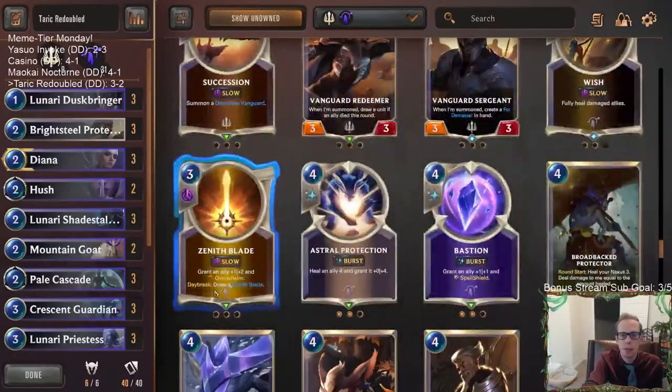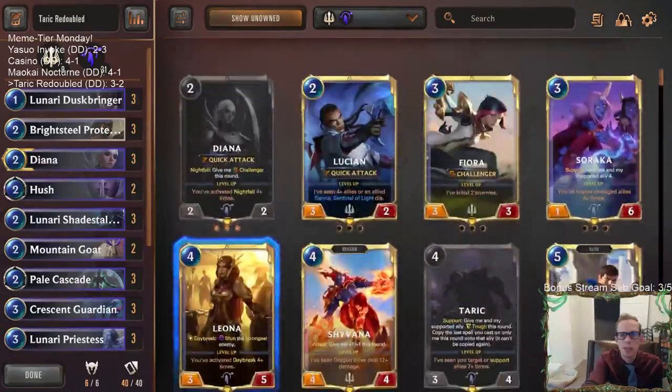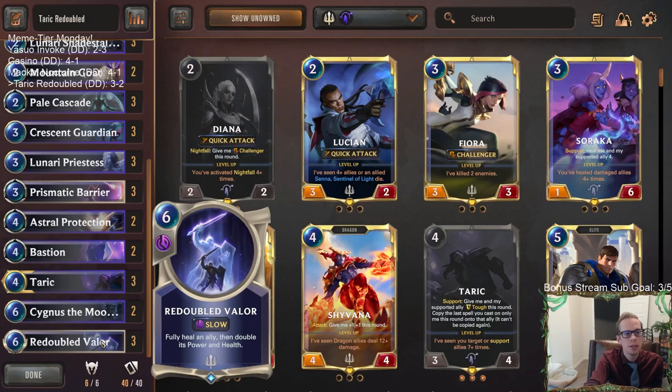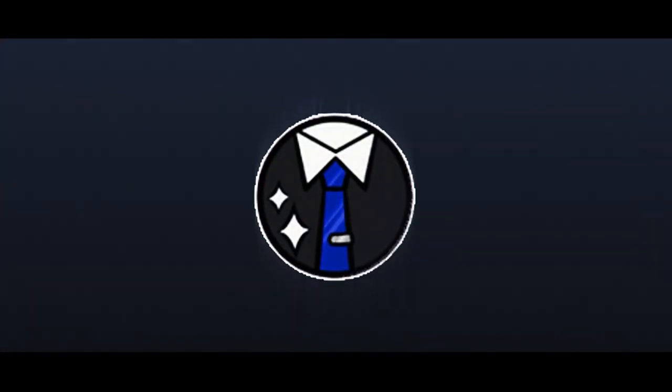When playing Demacia, you should probably be playing the fight spells — Single Combat and Concerted Strike are probably cards you should look at. I'd rather have Single Combat and Concerted Strike over Hush for interaction. Anyway, it was a deck quickly put together that did pretty well and was really fun to play. We got to do the Redoubled Valor plus Taric combo in that first game, which was awesome. Thanks for watching — hit that like button on YouTube and feel free to leave comments. See you for the next video!